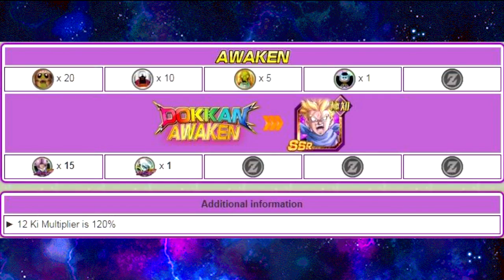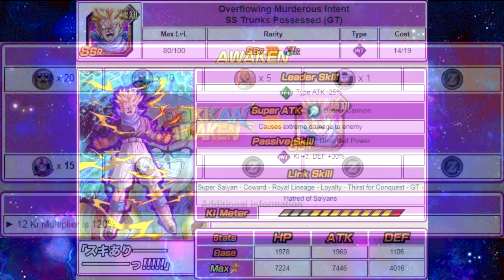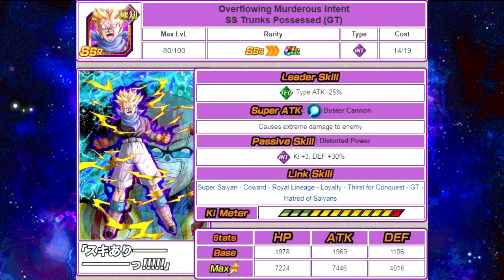He Dokun Awakens with 15 Trunks Possessed GT medals and 1 Baby Youth Form medal, into Overflowing Murderous Intent, Super Saiyan Trunks Possessed GT — what an epic title. Leader Skill is Tech Type, Attack minus 25%. Super Attack Buster Cannon causes extreme damage to the enemy. His Passive Skill is Distorted Power: Intelligence Key plus 3, Attack plus 30%. Another really good support unit for a mono-intelligence team — he will help you get those super attacks off. Link Skills are Super Saiyan, Coward, Royal Lineage, Loyalty, Thirst for Conquest, GT, and Hatred of Saiyans. Max stats are HP of 72,24, Attack of 74,46, and Defense of 46.